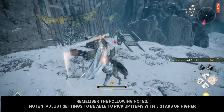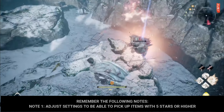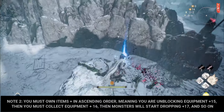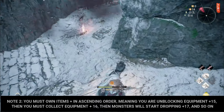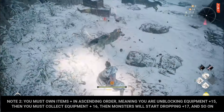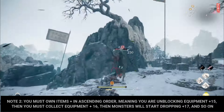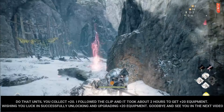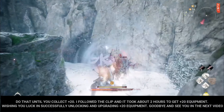Note 1: Adjust settings to be able to pick up items with five scars or higher. Note 2: You must own items in ascending order — meaning if you are unlocking plus 15, you must then collect plus 16, then monsters will start dropping plus 17, and so on, until you collect plus 20. Following this method, it took about two hours to get plus 20 equipment.